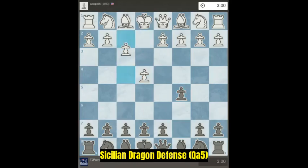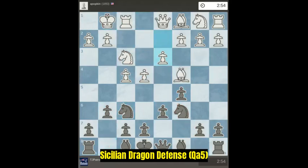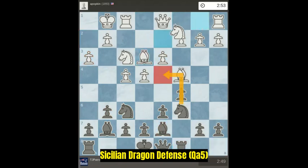We're going to go over the Sicilian. All these are standard moves. Usually they trade off the d4 pawn, but in this case they don't.